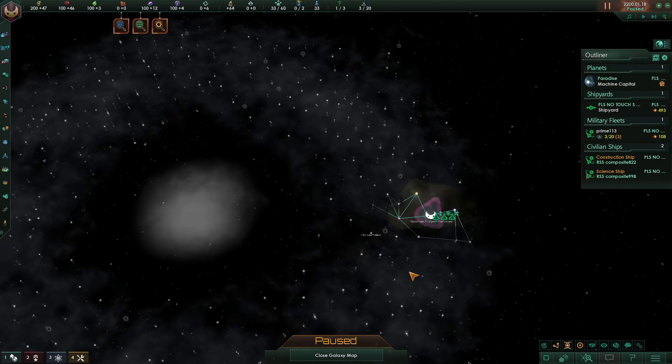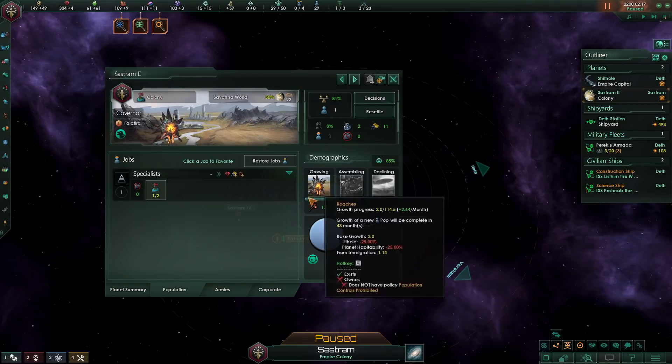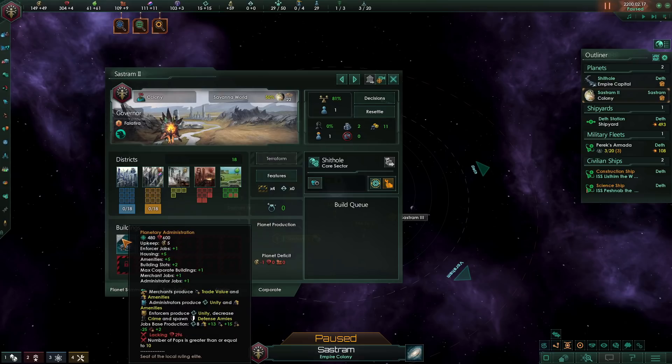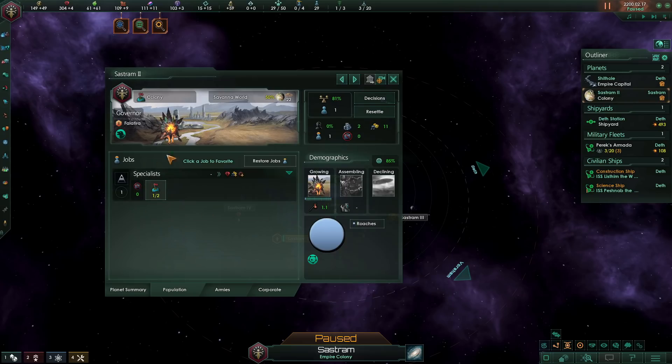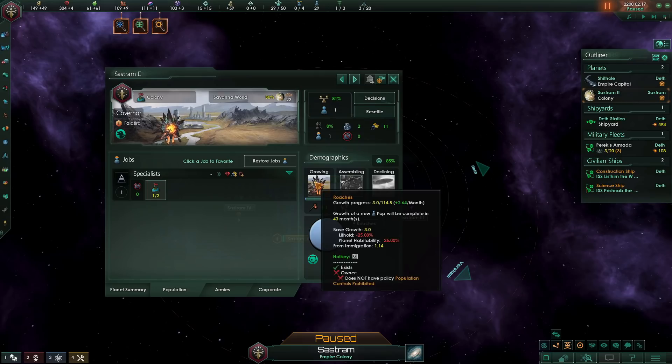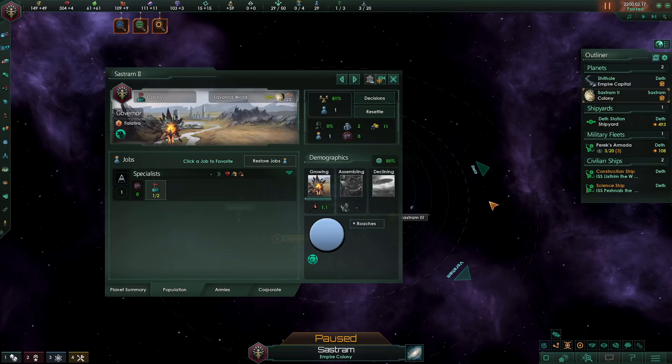When it comes to these new growth mechanics, hive minds have benefited the most, and machines have benefited the least. Normal empires, however, have benefited in a few other ways. The old mechanic where you would have to upgrade your capital to get your population to grow faster is no longer a thing. Instead, the S-curve mechanic is a thing. If you have less than 10 pops on a planet, the S-curve mechanic will not apply, and so you are still encouraged to have more pops on a planet and not just use them as single-pop colony worlds. Considering how you can easily double your pop growth by having enough population, building up all your planets about equally is going to be the way to go.